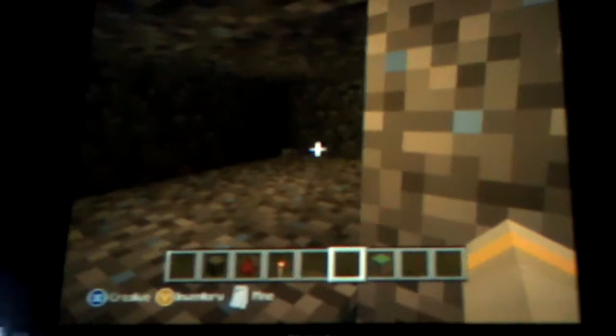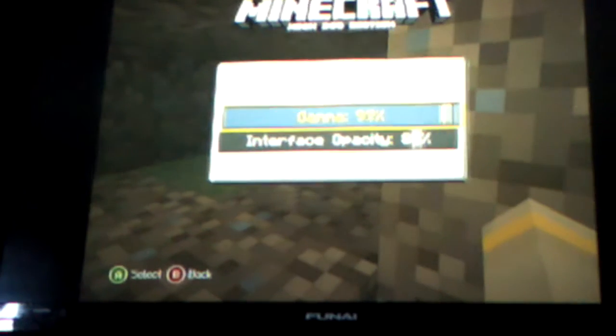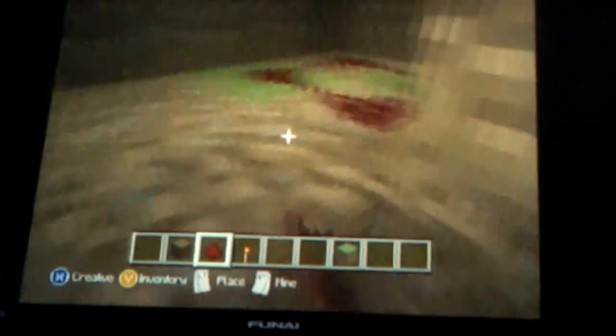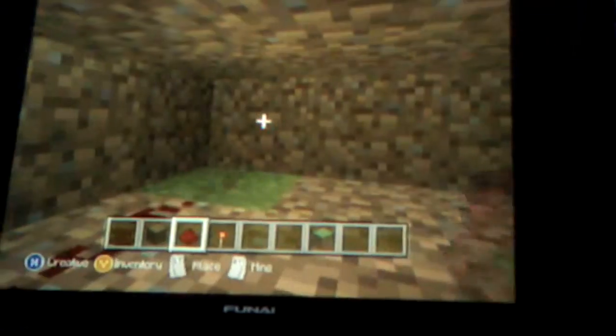So you should have it looking like this where it would trap you. Now you're going to dig down and break the blocks underneath the pressure plate. Now you're going to break two away from that as well. Let me turn my gamma up so you guys can see better. Now you're going to place redstone dust in every single spot. Then dig down and find the redstone torch — I found it down here. You're going to make it where the redstone is facing towards the redstone torch, like this.